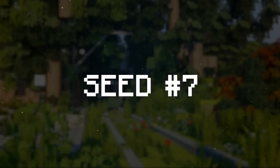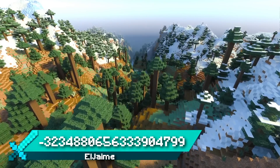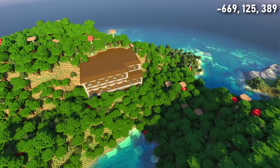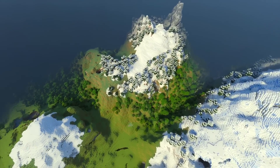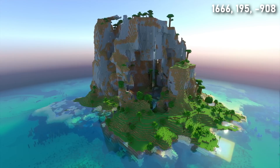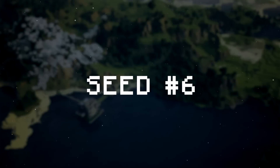Seed 7 has a great spawn for a survival adventure. Begin your game amongst some coastal mountains with three valleys to choose from: one has a beautiful taiga biome, one leads to a jungle biome, and the other leads to another ocean and a woodland mansion. The woodland mansion contains 22 allays in one room, so there's plenty of rescuing to do.